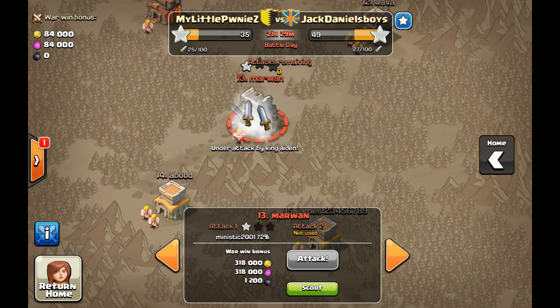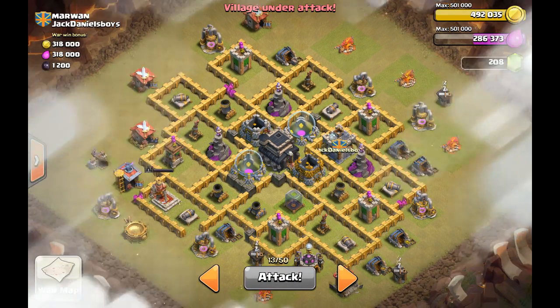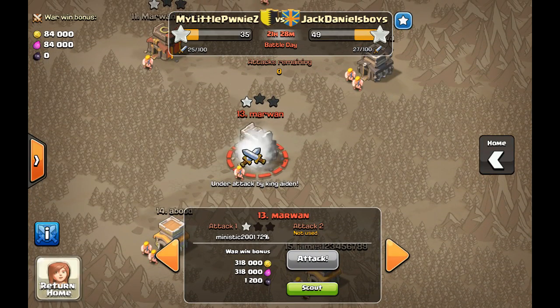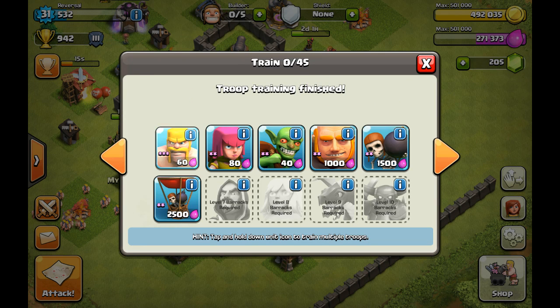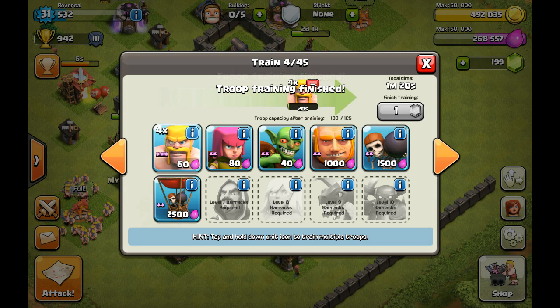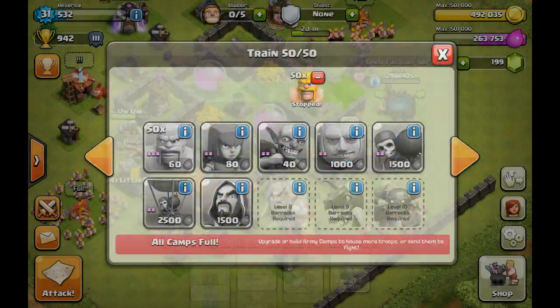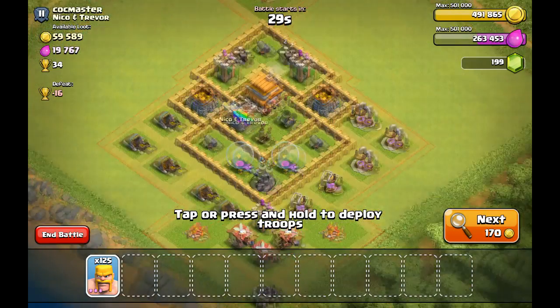King Aiden is finally attacking — let's see how he's doing. I cannot see it from here, which sucks, but I want to watch him attack so I'm going to throw in another attack. Let me collect the spell and instant finish these troops. Let me rebuild everything — there we go. Now let's find another battle. I need about two minutes or so to watch King Aiden's replay.